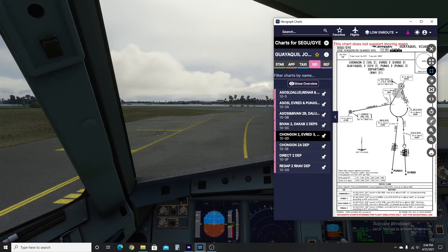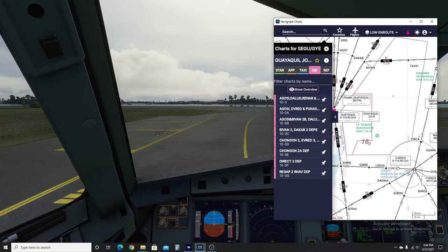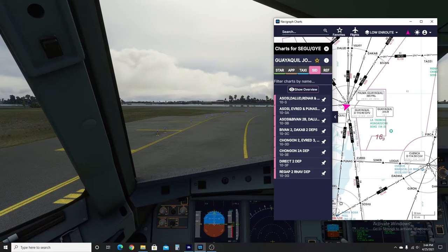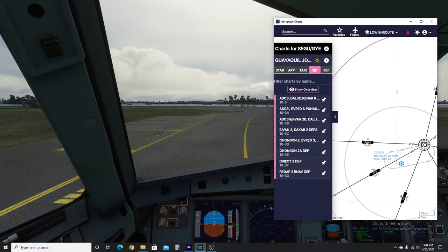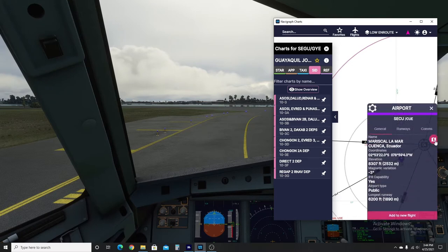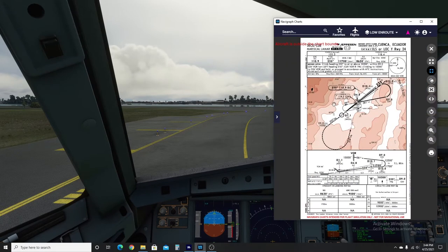After Everett, we turn 095 degrees towards the Cuenca VOR and climb to flight level 200. We'll eventually descend — initially only to 17,000 feet until the VOR, because the minimum route altitude in that area is 17,000 feet. From there we'll do an ILS approach: ILS Yankee, which starts at 15,000 feet. With no radar at Cuenca, we can only descend via the airway down to 17,000.